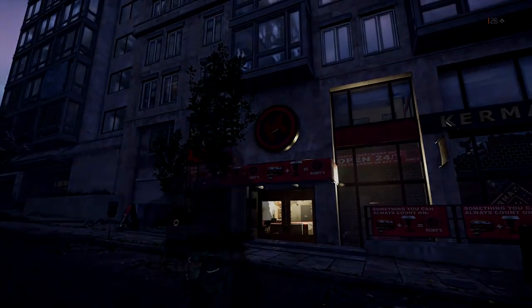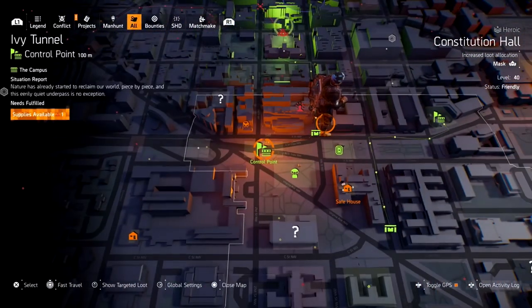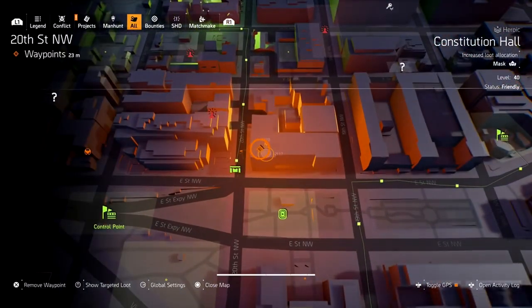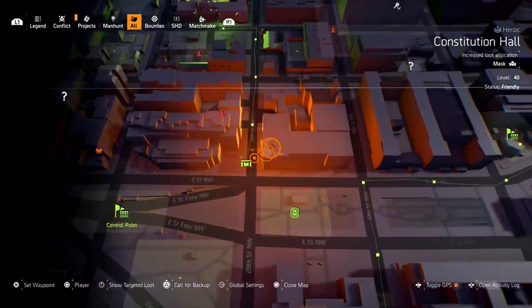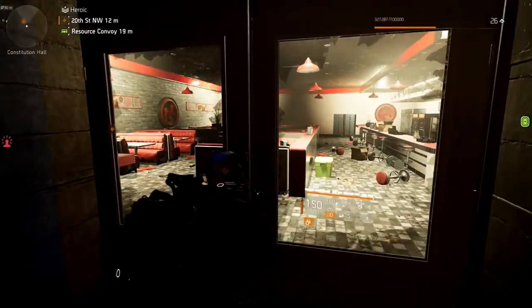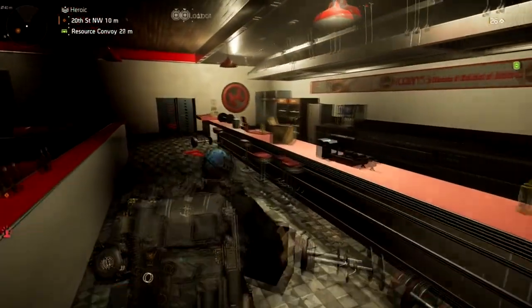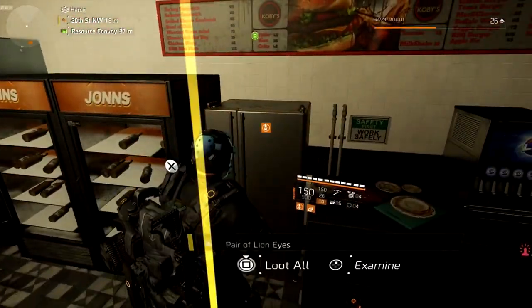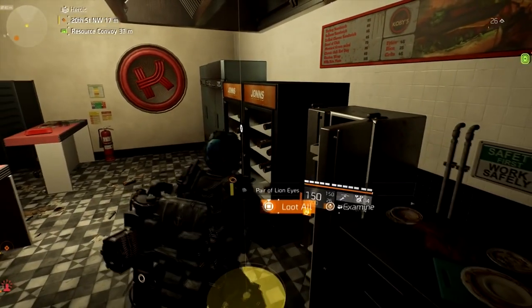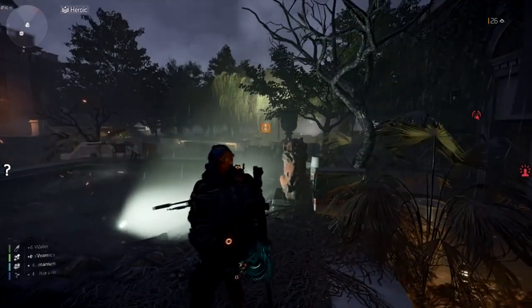The final set of lion eyes requires heading to a restaurant located in Constitution Hall. If you see where the Ivory Tunnel control point is, it's right down the street. Fast travel there, run to the restaurant, open up the doors, go to the back, find the refrigerator, and that'll be our sixth and final set of lion eyes. Now we just have to go activate some statues.